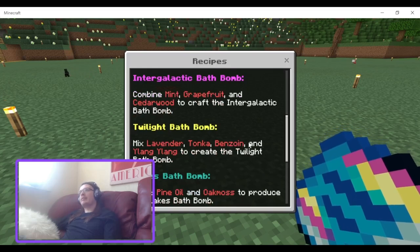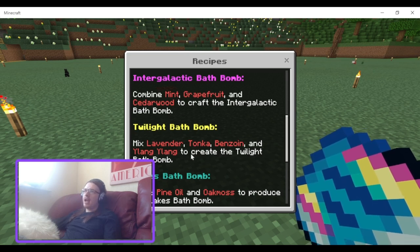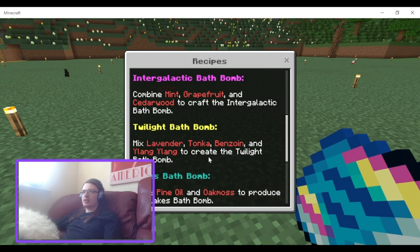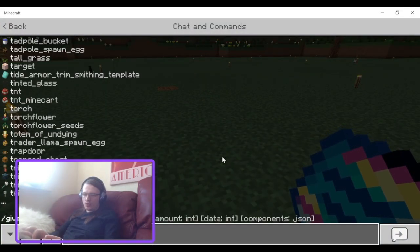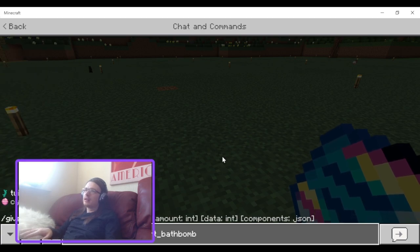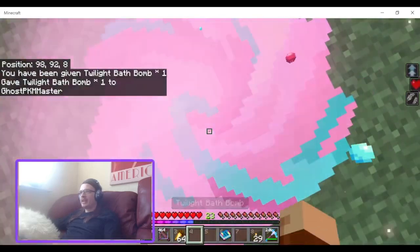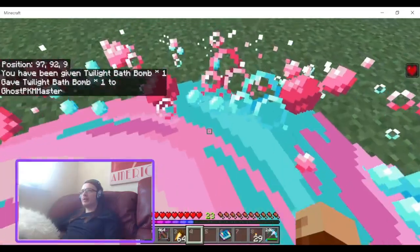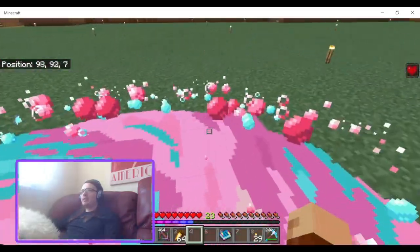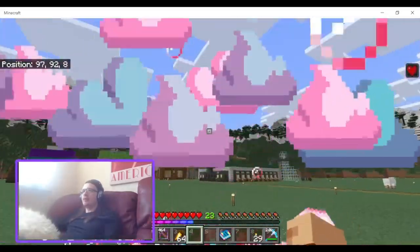There's the twilight bath bomb that you get from mixing lavender, tonka, benzoin, and ylang ylang to create the twilight bath bomb. It looks more like a pinkie pie bath bomb, but you throw it down and it gives you regen three. This would actually be pretty good for combat — get a bunch of these and when you're fighting and low on HP just throw it down and it helps you regen.